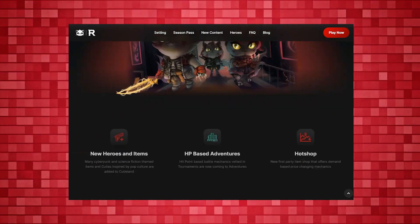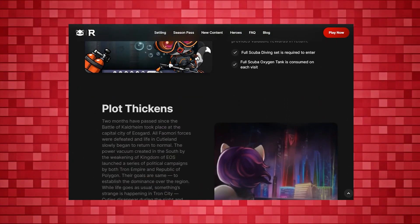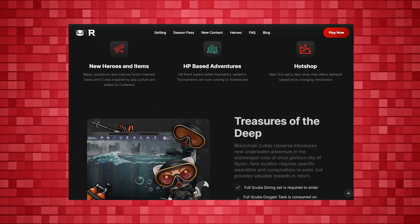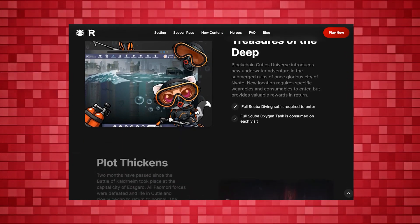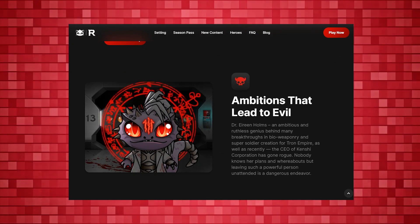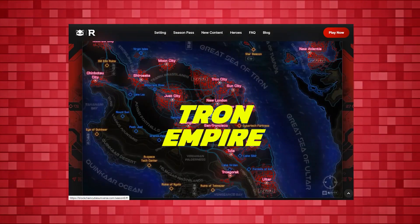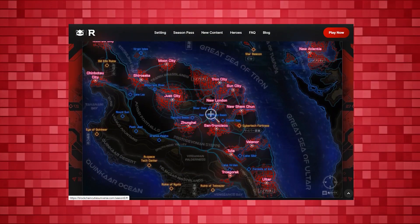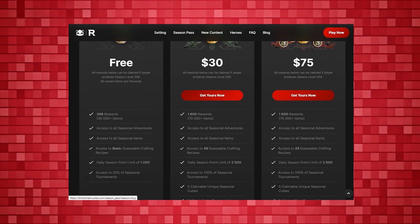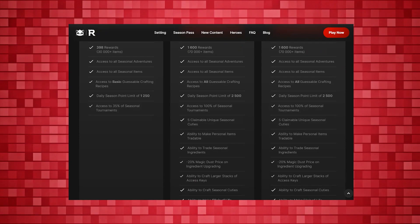Below that, you can see some major features of the Blockchain Cuties game, such as new heroes and items, HP-based adventures, and hotshot. Scrolling down further, we see more tabs introducing fresh adventures and plots. There is an introduction to a new event as well — an event set in the heart of the Tron Empire. Season 6 offers two paths: you can choose a free path or a premium one, with additional features available in the premium season pass bundle.